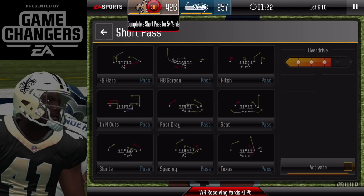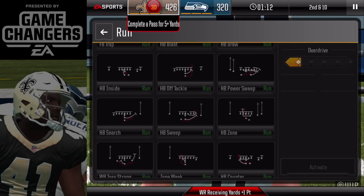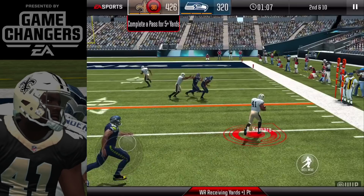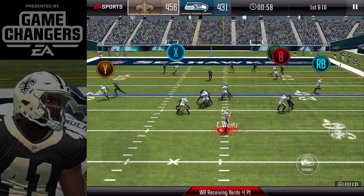You see he's challenging me to complete a short pass for five-plus yards, so that's exactly what I'm trying to do. Backing up, throwing it, and it's incomplete. You see I failed the pressure up there at the top and he gets points for that. So you want to pay attention to what your opponent is telling you to do and complete as many of those challenges as you can while you're on the way to the end zone scoring.